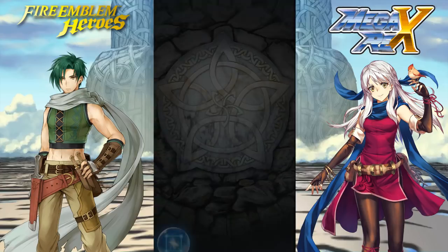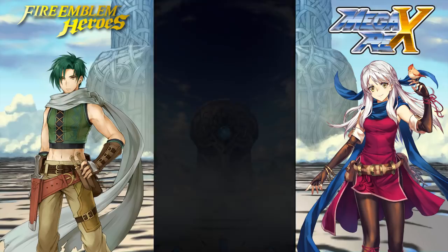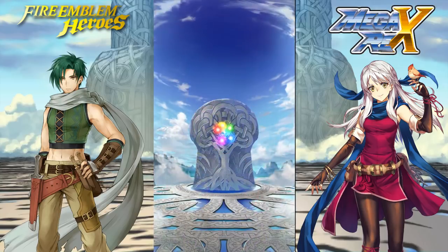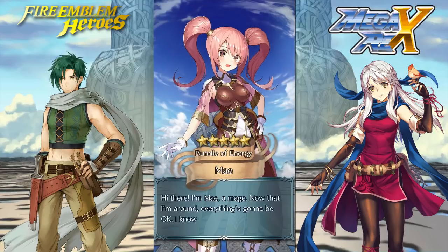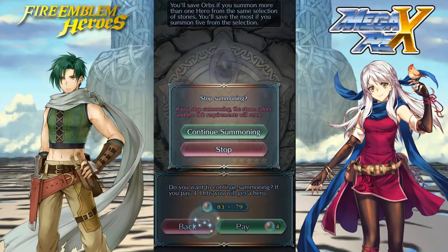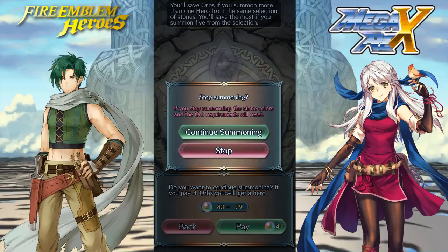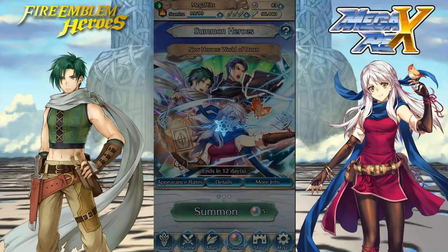My dog is going crazy — I hope you can't hear him. Now we got Soth! I can support him with Ike and make his dreams come true. Oh nice — we're gonna get a five-star Mei. That's free Desperation at least. She's actually not a bad unit if you can get her plus speed IV; she's pretty decent.